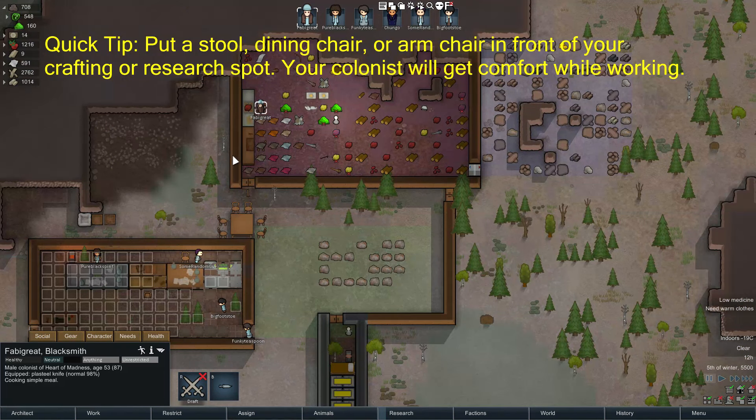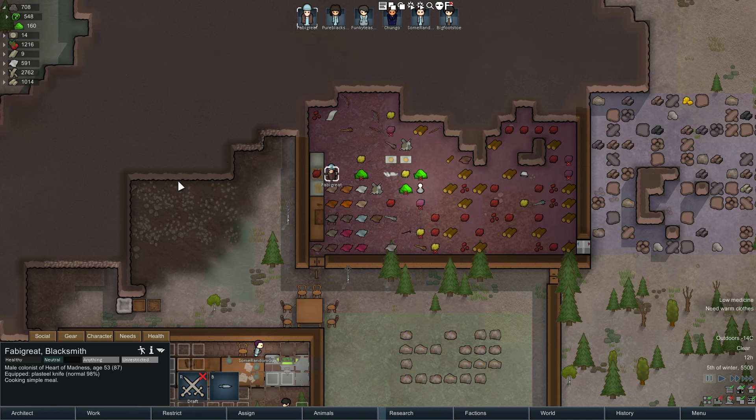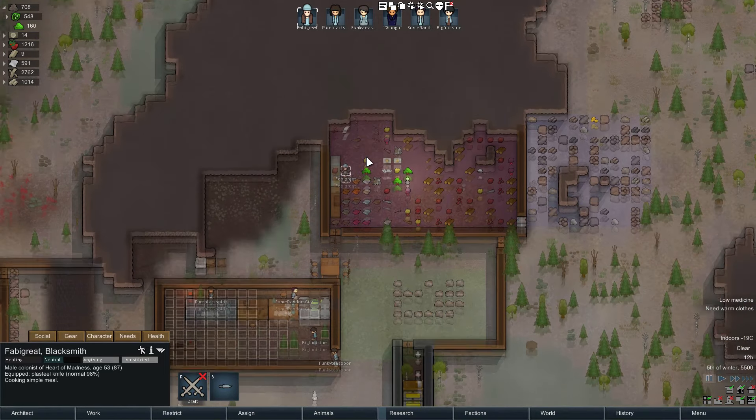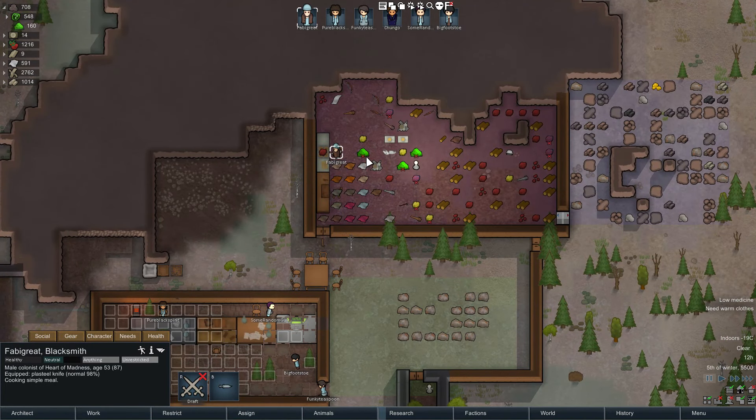Let's start with cooking. Cooking skill is required for a couple of things. Fine meals, which give your colonists a +5 mood modifier bonus, require at least a 6 in cooking skill. Lavish meals, which give +10 to the mood modifier, require at least a 10. Each point in cooking decreases cooking time by 11%, decreases butchering time by 10%, and increases meat yield from butchering by 2.5%. A cook with level 10 compared to level 0 will get 25% more meat per creature butchered — so always have your best cook doing the butchering.